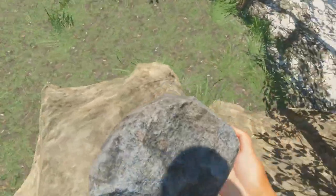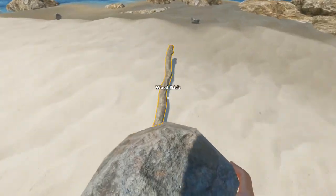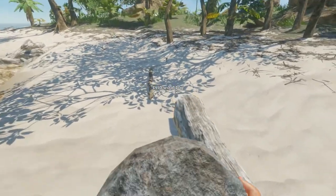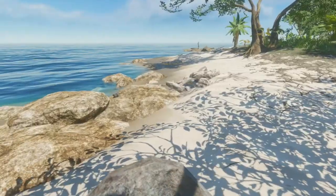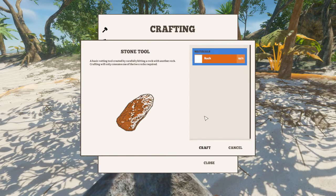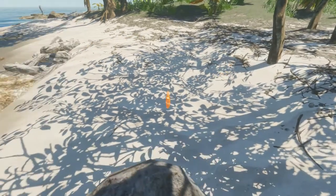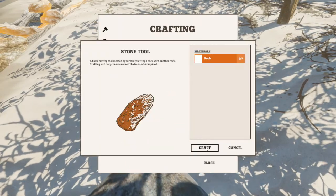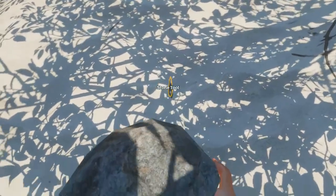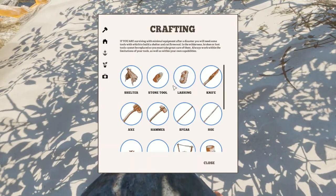Oh, and you can climb up on things - now that's cool right there! Let's keep on gathering stuff up here. Let's see, can we gather you - no. Alright, we've gathered up some rocks and sticks. Let's see - hot seat stone tool. Okay, I guess we can only craft them one at a time. That's kind of cool but kind of annoying at the same time. Tab still opens our inventory. Okay, we have a stone tool now.